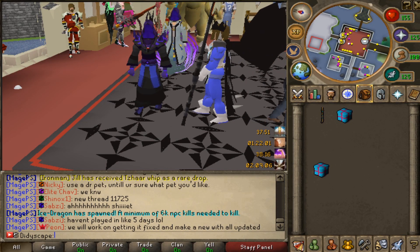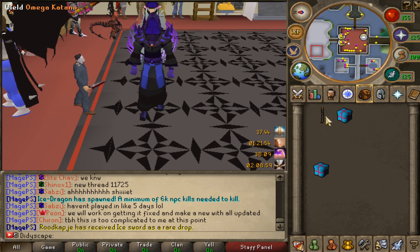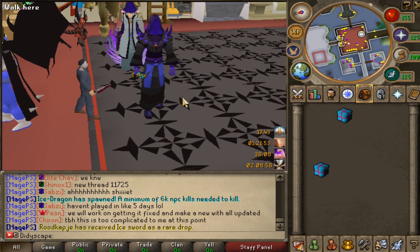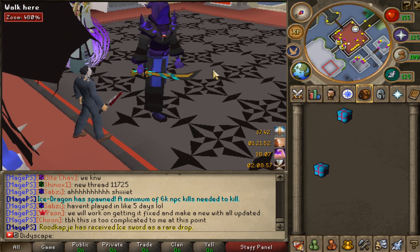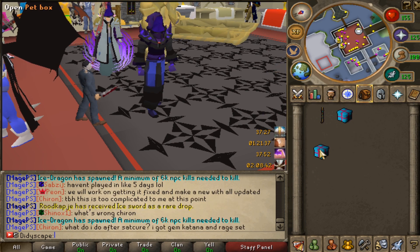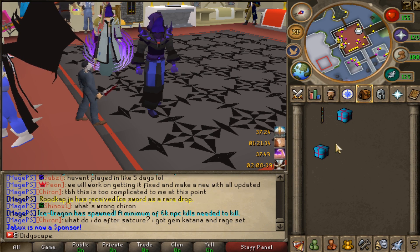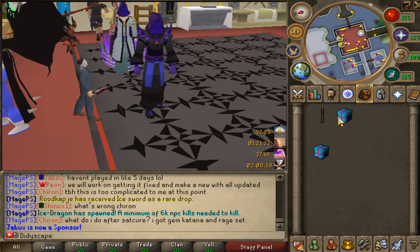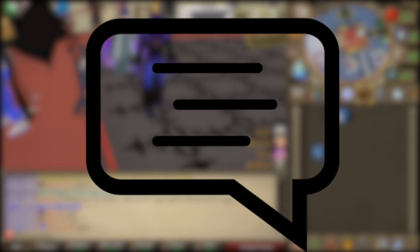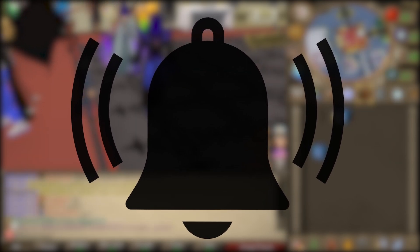Yo, what's up guys. Before we start the video, I've got one massive giveaway for you all. As you can see in my inventory, we have got an omega katana as well as a pet inbox - these two are going to go to one lucky winner. This is actually worth a lot in game, guys, so make sure you do enter. It is one of the most OP melee weapons in game, and I'm also going to be giving away a pet inbox to the first person to leave their MagePS in-game name down in the comments below. For a chance of winning, all you have to do is like the video, comment your in-game name, be subscribed to my channel, and turn on post notifications.